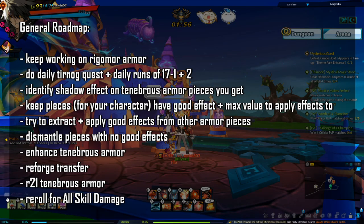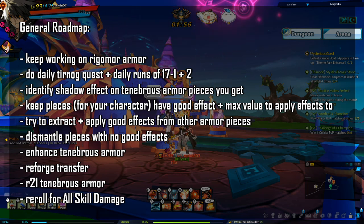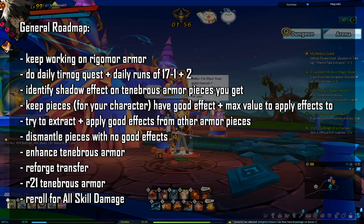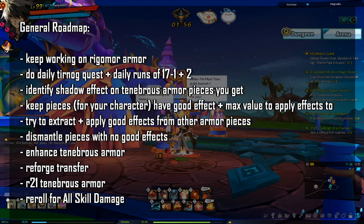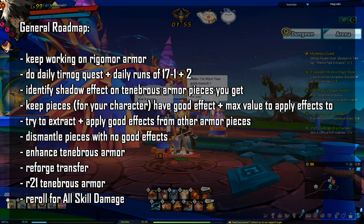Finally, here is the general flowchart for building Tenebrous armor — this may change in the future. First, you want to continue working on your Rigormoor armor while working on Tenebrous armor. Tenebrous aura is heavily time-locked, so it's probably better to try to get as much reforging done on your Rigormoor armor as possible. Tenebrous armor is also heavily RNG, time-locked, and paywall-locked, so it takes a while to get something better than Rigormoor armor. Do your daily Tenebrous aura quest and at least two runs of 17-1 and 17-2 each day for your daily Tenebrous armor pieces.